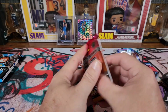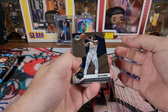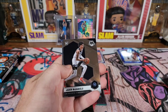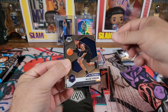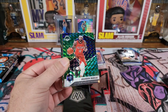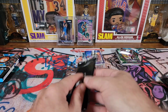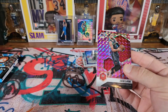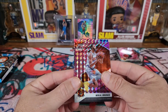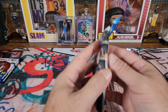Got a Cello Pack here. Looking for that Genesis LaMello — I think I've only pulled like one Genesis out of Mosaic. We got Caris LeVert, Landry Shamet, Jaden McDaniels for our Rookie, Allen Iverson, Josh Green, Brandon Ingram on the green, Shaquille on the Jam Masters, and Jimmy Butler's Will to Win. Not much out of there. Pink Zach, Mikel Bridges, and a Rookie — Xavier Tillman. Not much out of that pack either.